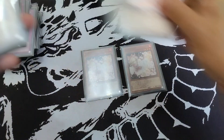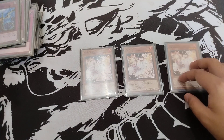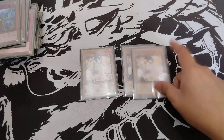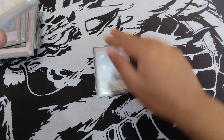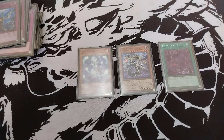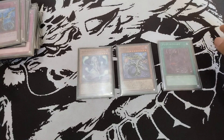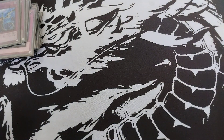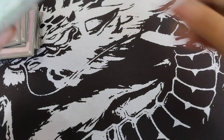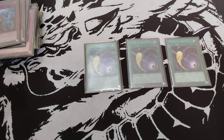Moving on to the side deck, we have triple Ash Blossom — another hand trap, very important in the modern game. It is included in our Tactical Try Deck. Next we have the zombie package: Banshee, Balderoch, and Zombie World. This could be another way to stun our opponent. Combined with Rivalry, we can potentially lock them out and instantly win once that setup is established. We also have Foolish Burial to dump Banshee.